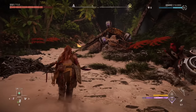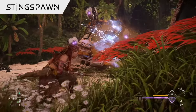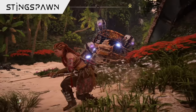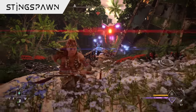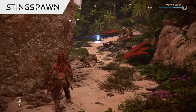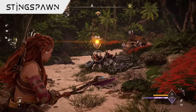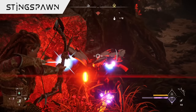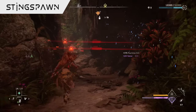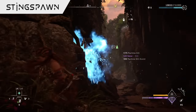Dotted all around the islands of the Burning Shores, you'll often run into clusters of egg-like pods, which are generally harmless, until of course they sense movement nearby, forcing these pods to open up and release a new bug machine called the Sting Spawn. These things sort of resemble flies or bees, hovering around to gather and transport resources around the local area, residing in their storage pods when they're not in use.